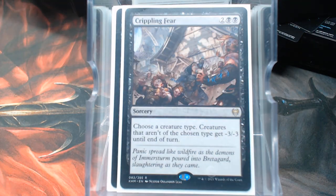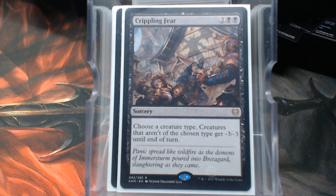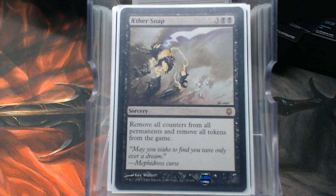The two I really want to highlight: Crippling Fear, because non-rat creatures get minus three, minus three — and it's always going to be rats chosen in this particular deck. Then Aethersnap — what a beautiful card. Plus-one/plus-one counters are the biggest counter type out there, but so are charge counters and cards that use divinity counters. Aethersnap hits all of them — it removes all counters from all permanents and also removes all tokens. This is a board wipe like no other. The Hydra deck really doesn't want to see this one.